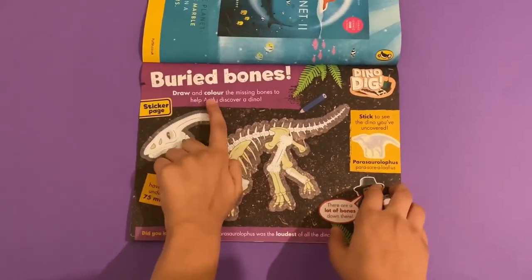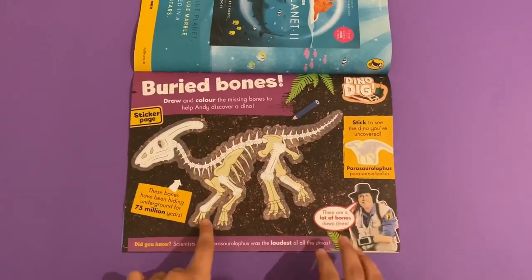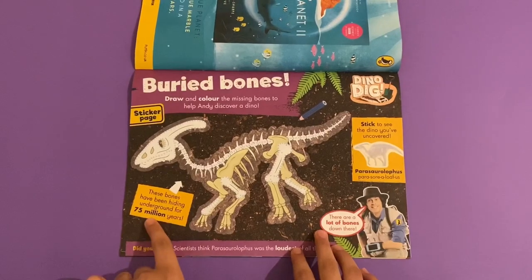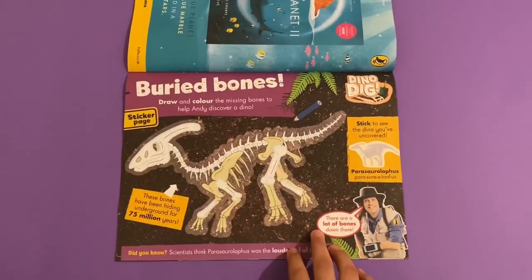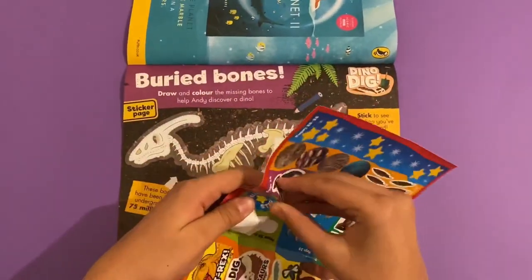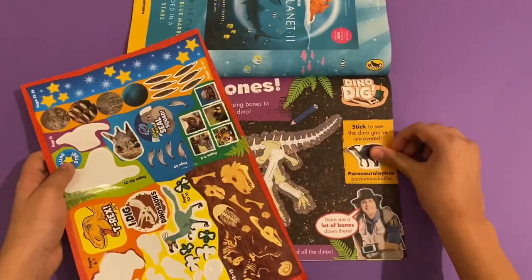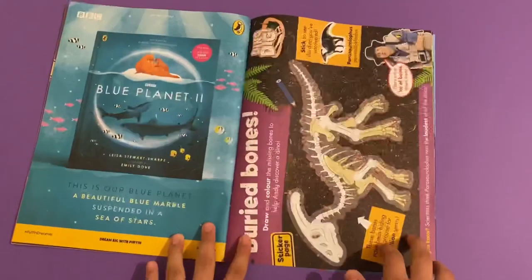And look at this — buried bones. Draw and colour the missing bones to help Andy discover a dino. These bones have been hiding underground for 75 million years. Then you can stick on the dinosaur there — it would be this one.